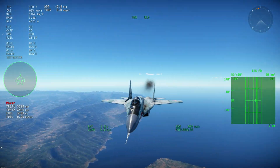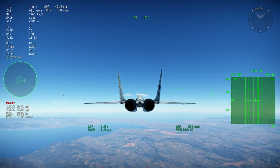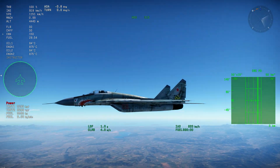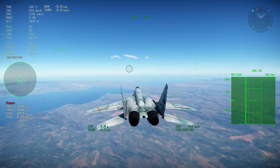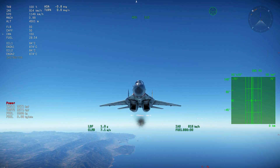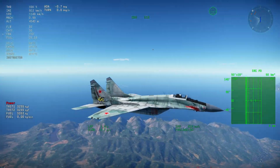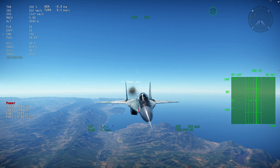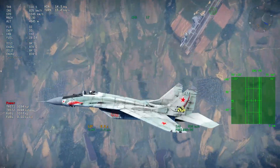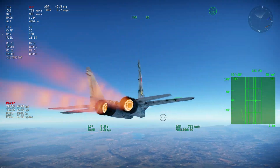If you download the overlay program I mentioned — I have videos on it — you can check this on any aircraft in the game. Understanding how engine power works and how variables like altitude and speed affect it can help you understand why an aircraft flies the way it does. It also explains why people who constantly complain that Gaijin added the wrong power are misunderstanding how thrust measurement works.